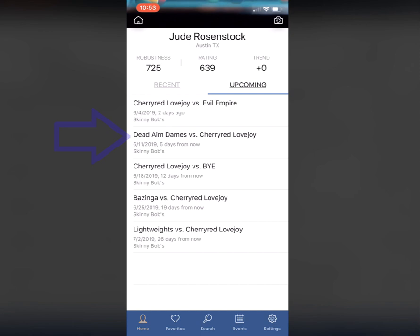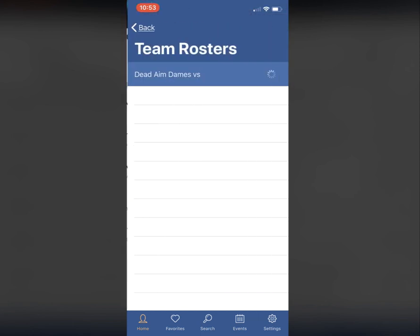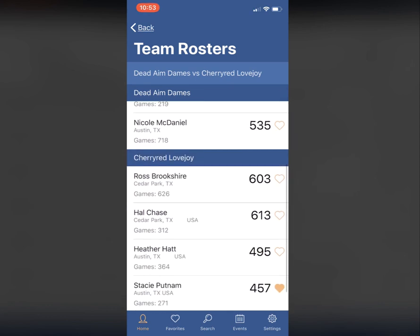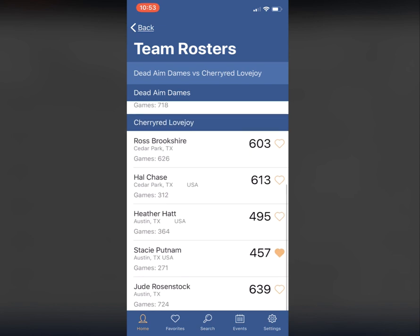So maybe he wants to see who the DeadEndDames are — who's on that team. Click it and you get a roster with the ratings. You can see everybody has an established rating except for one who plays by a preliminary rating. Also on here is Jude's team with their ratings for comparison.